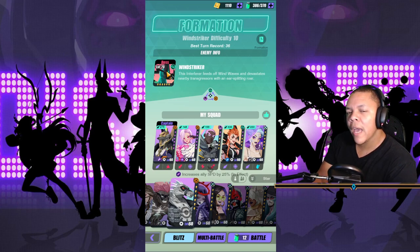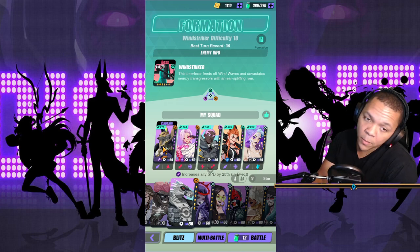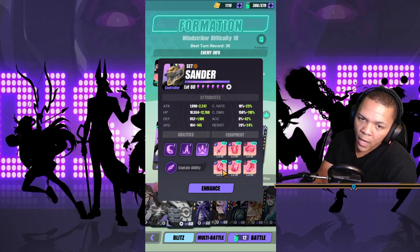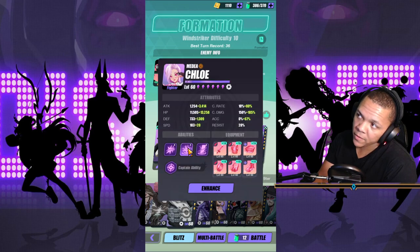He has enough HP that I haven't found a way to one-hit him, and the AP pushback isn't enough to really take him out fast. So speaking of AP pushback, we have Sander as the lead — speed lead 25% of course in Sonic Miracles.